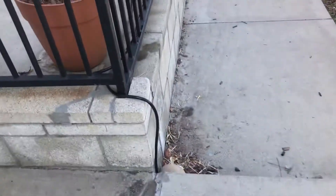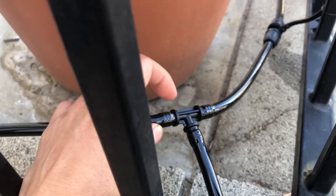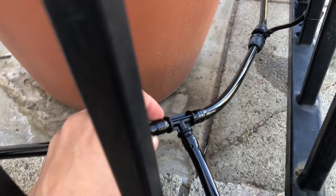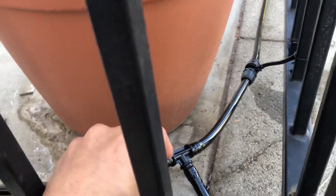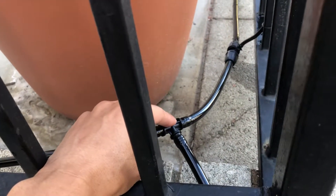Some things you might need: if you have a more complex setup, you might need one of these three-way connectors, which attaches to three ends of the 3/8 inch tubing. This allows you to direct water in multiple directions — otherwise you can only send water in one direction — so it lets me have a separate channel for the water.